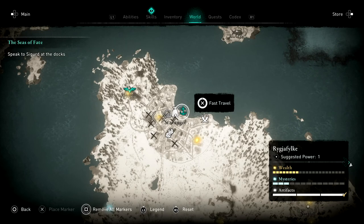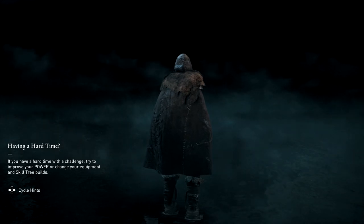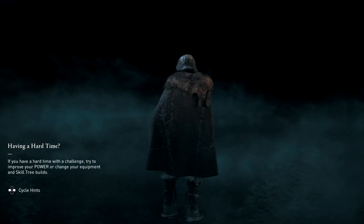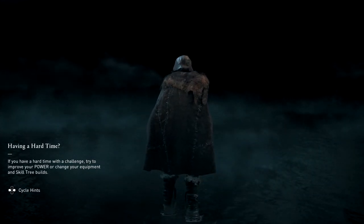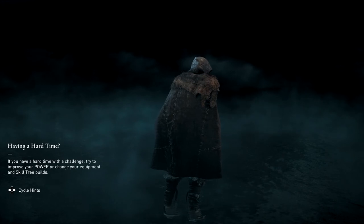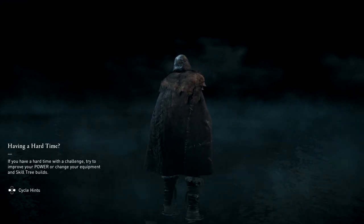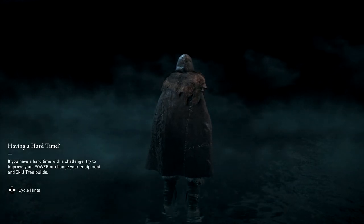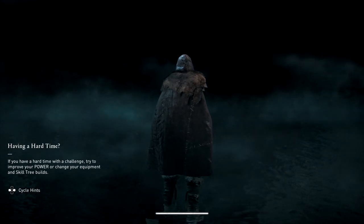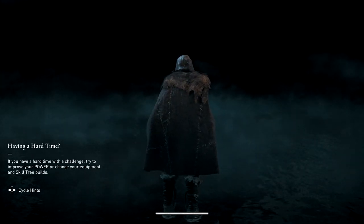I'm pretty sure I forgot to look for this thing, so we're going to do that, hopefully real quick. It did say Western Exit, so that means it would have to be on the left side of the map if I know my directions. I haven't been exploring outside in a while, and I would think I know how to read a map, but it has been a few years since I've been in school. I'm pretty sure West is on the left.